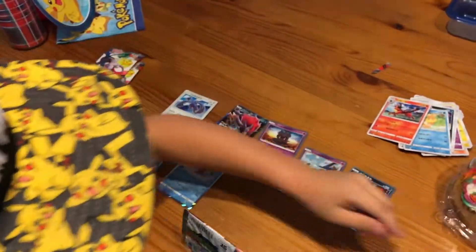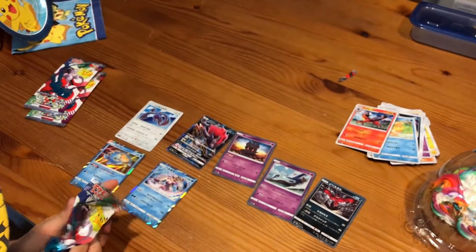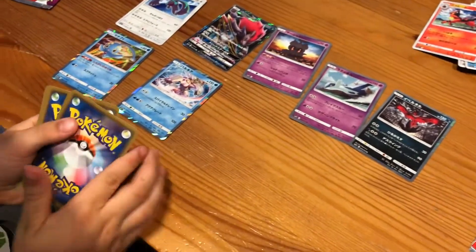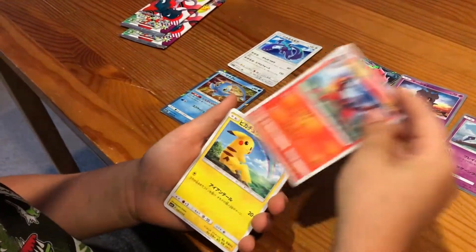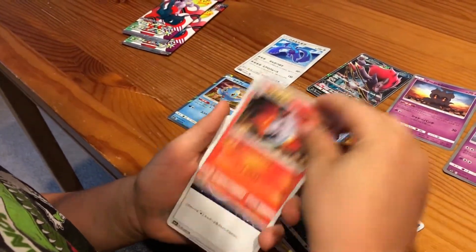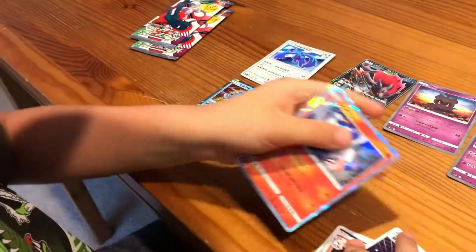Hopefully we can get another GX, guys. We got Torracat, Pikachu, Scraggy, Volcarona, Double Colorless Energy, and Reshiram holo.